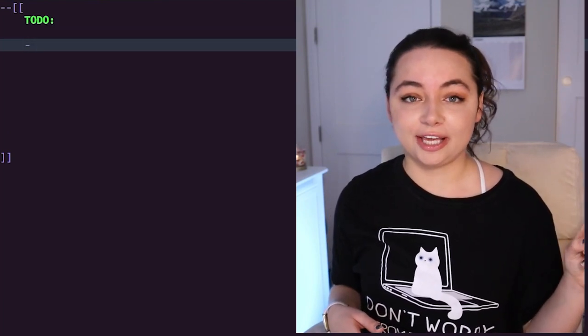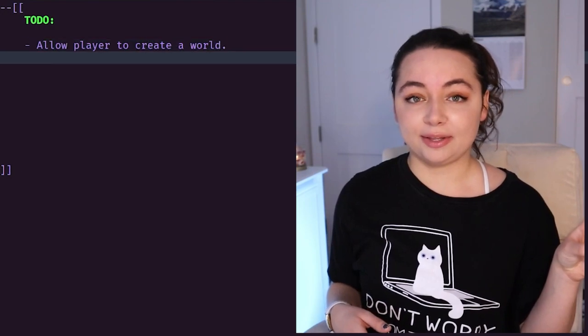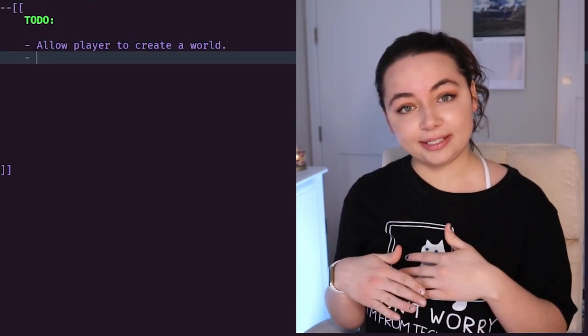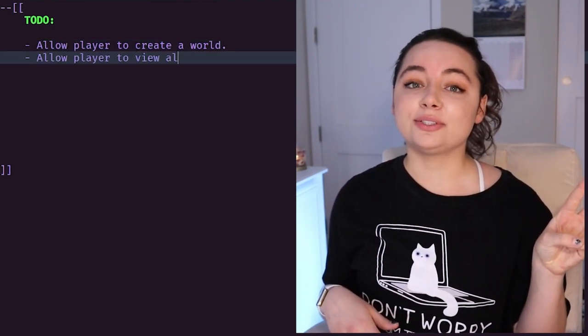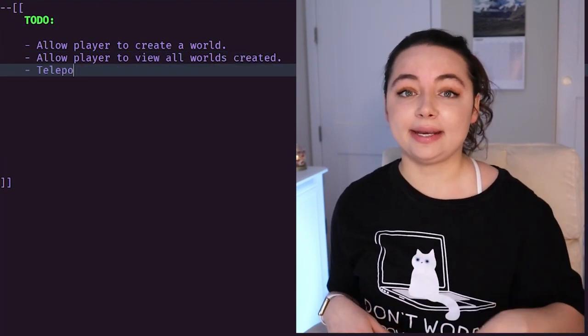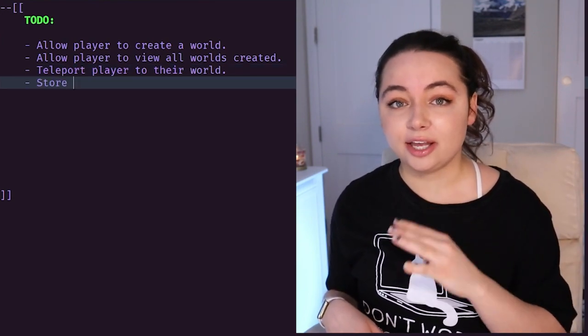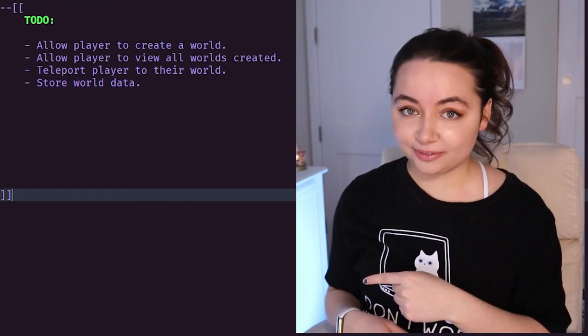Number one: we want to allow the player to create and store a world in their data. Number two: we want to allow the player to view all of the worlds that they've created. Number three: we want to make it so that the player can then travel to the world. And then number four: we want to save that world's data to a separate data store so that when the player joins it, they can load their world.